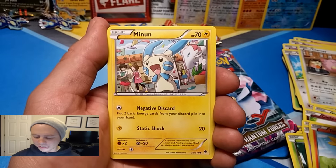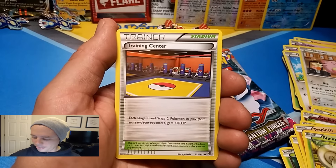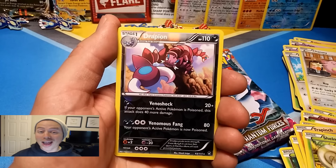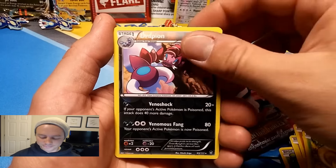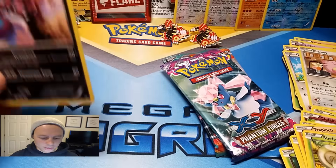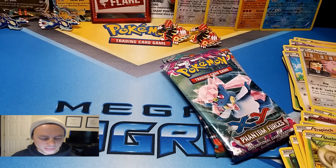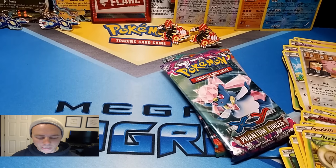Third Kyogre final round pack: Torchic, Minun, Trapinch, Golette, Shelmet, Full Heal, Training Center, Hitmonlee, Drapion reverse holo rare, and a Magmortar rare. That round alone is four points, for a total of eight points to Kyogre.